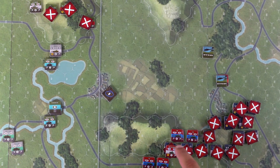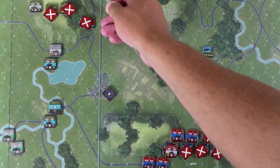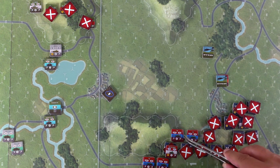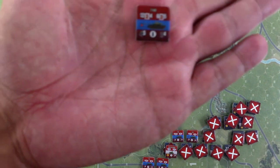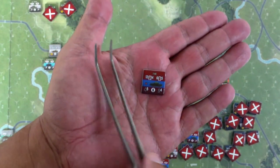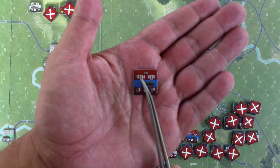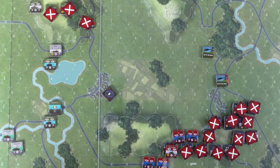First thing we have to check: is it in range? This is a vehicle, so you may use your anti-tank capability — the number in the upper left corner — against vehicles. Certain soft vehicles you can also use high explosive, which is the upper right. The left-most number is range. The range is 12, dice is three, and the target number to hit is four.